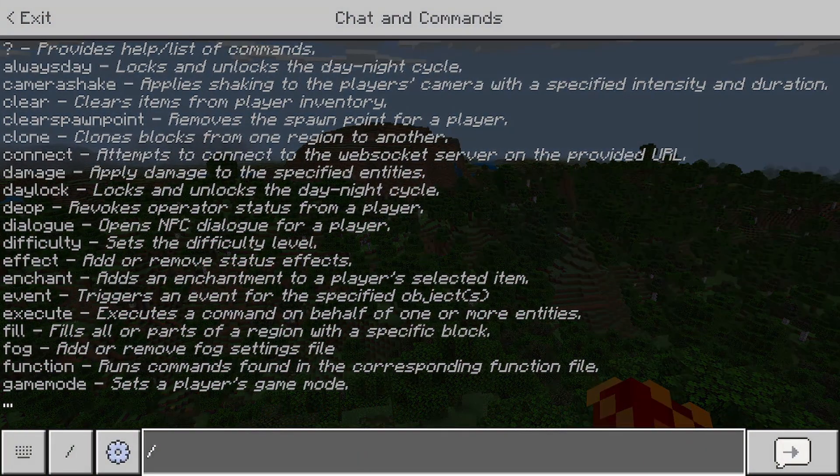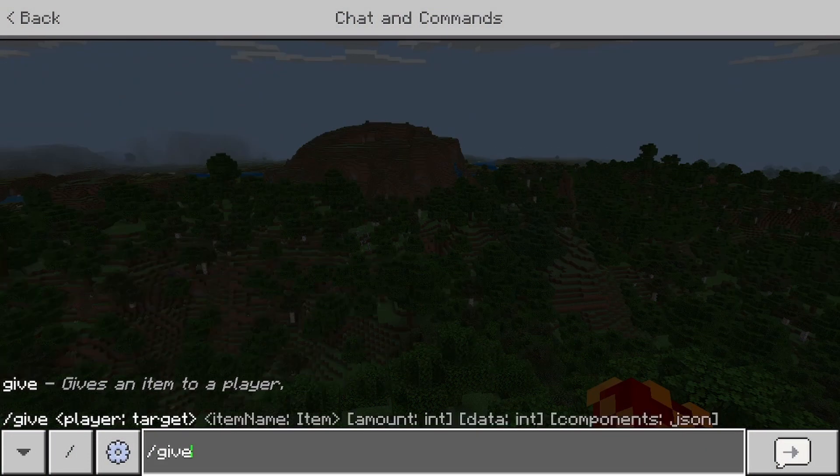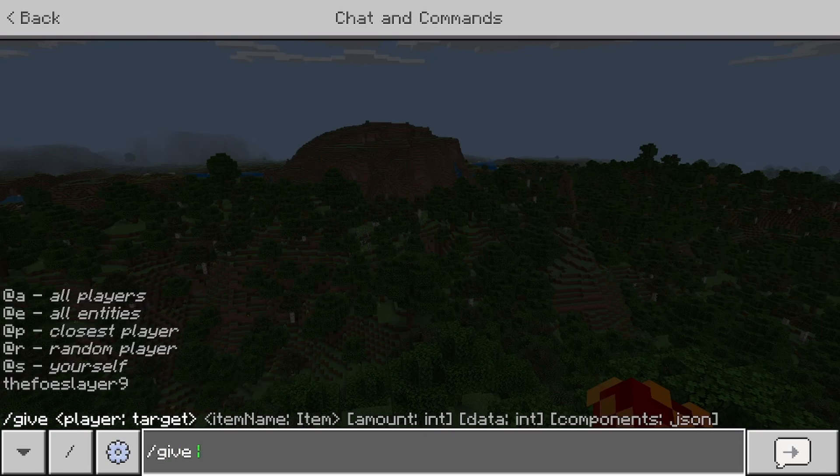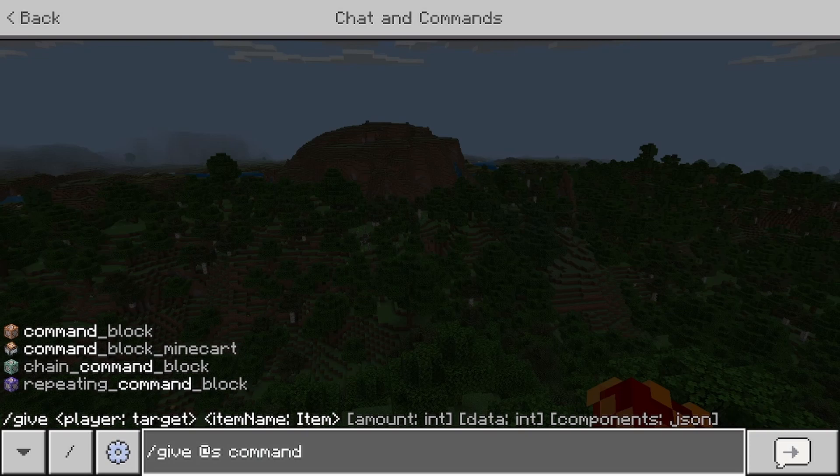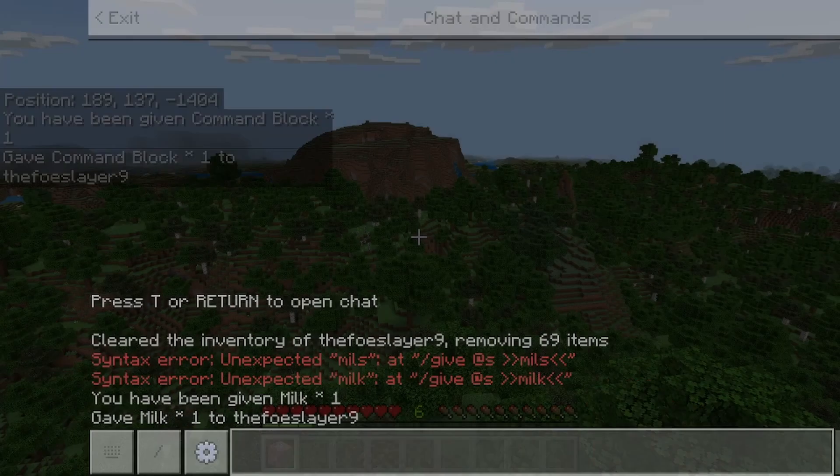Let's get started. It's super simple — you just have to do slash give, just like you're giving yourself a command block, but then you have to do at s command underscore block. You can also give yourself other types of command blocks like chain command block or repeating command block.